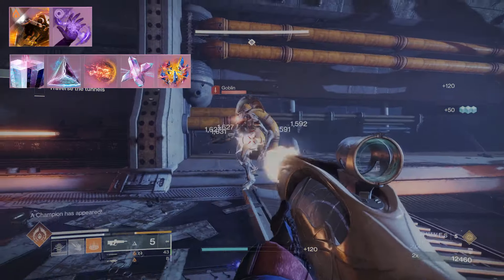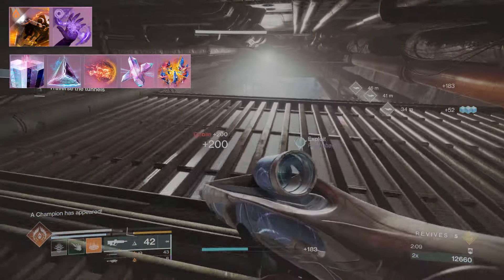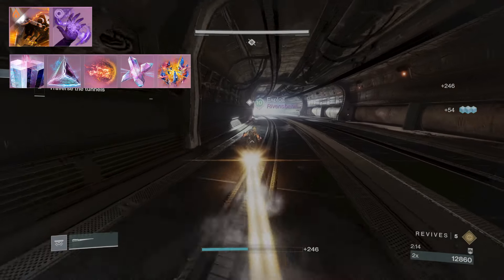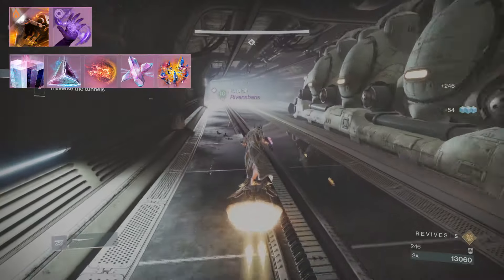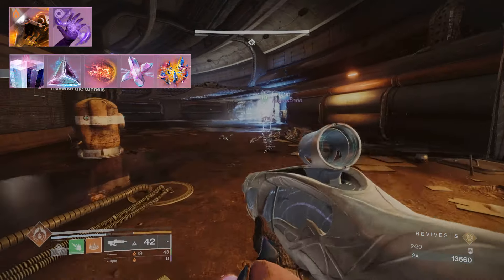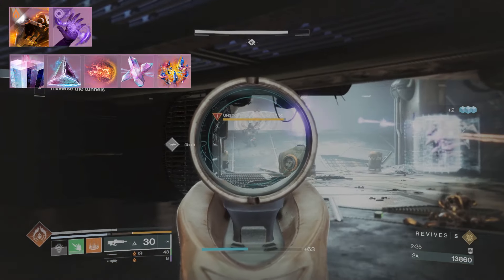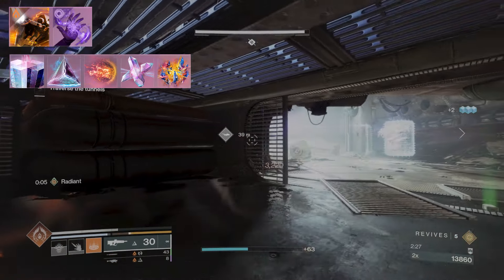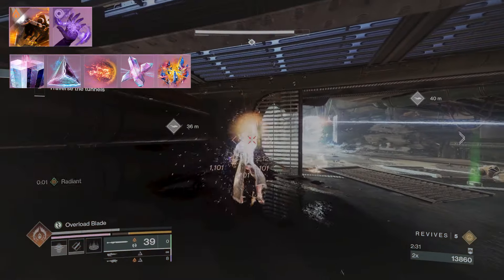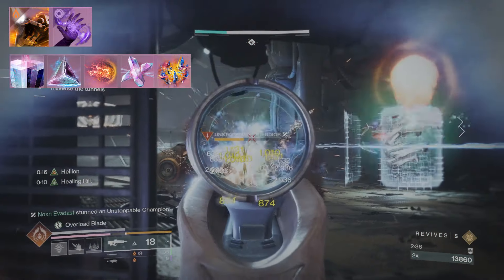For the aspects, we go with Helion — when you activate your class ability you summon a solar mortar that lobs flaming projectiles at distant targets, scorching them. It also handles Unstoppable champions properly. For this build where you get your abilities back very fast because of transcendence, as you get a lot of transcendence energy, this hits the spot really well.